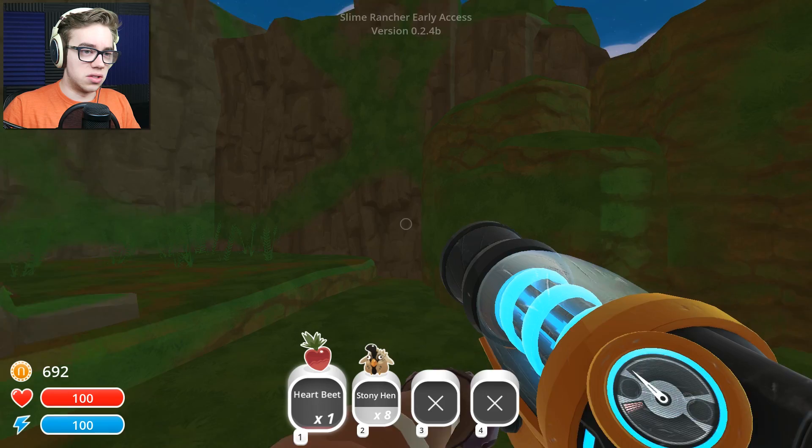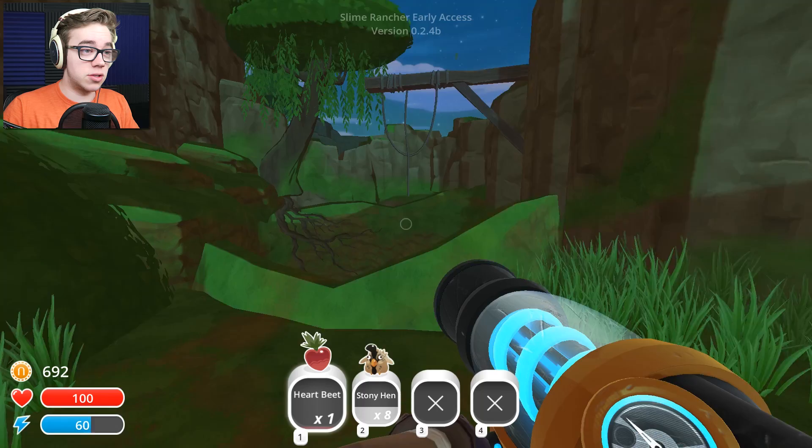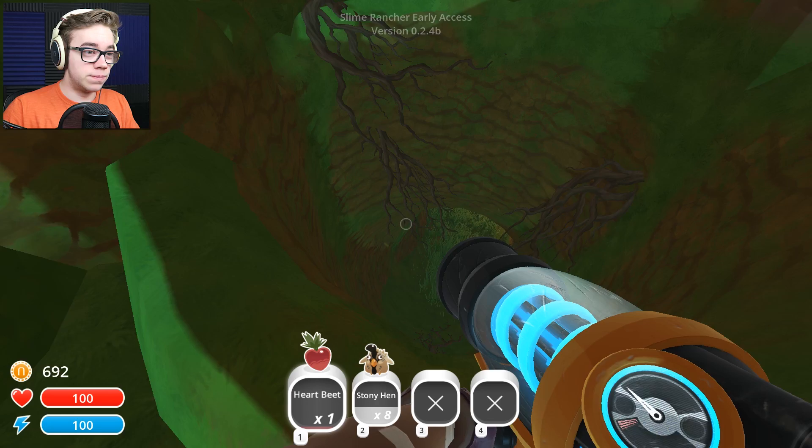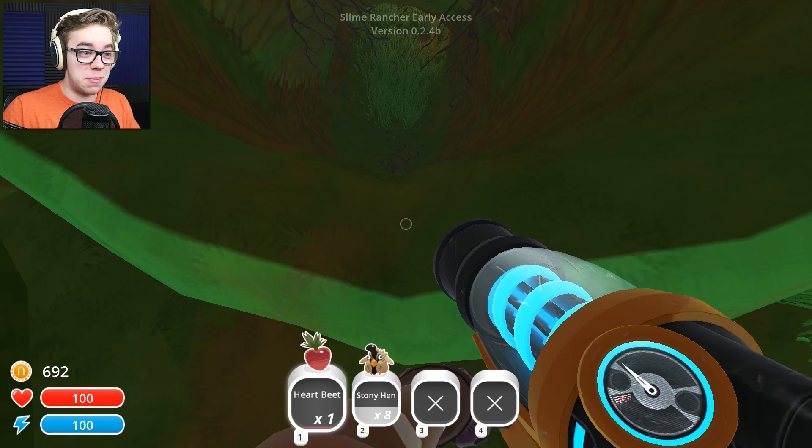I'm actually gonna use my jetpack, see what we can see up here. Nothing, nothing. I probably shouldn't be up there. We'll get back to the... uh-oh. Wait a minute — that's a big hole to get into the garden, I assume so. How do we get out though? I don't think my jetpack can reach that far. But nevertheless, that won't stop us, will it men? No, onwards to victory.